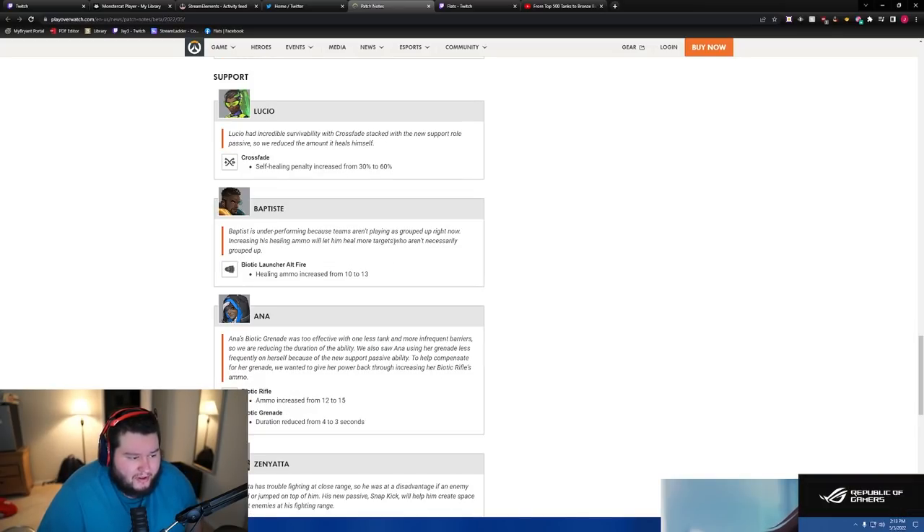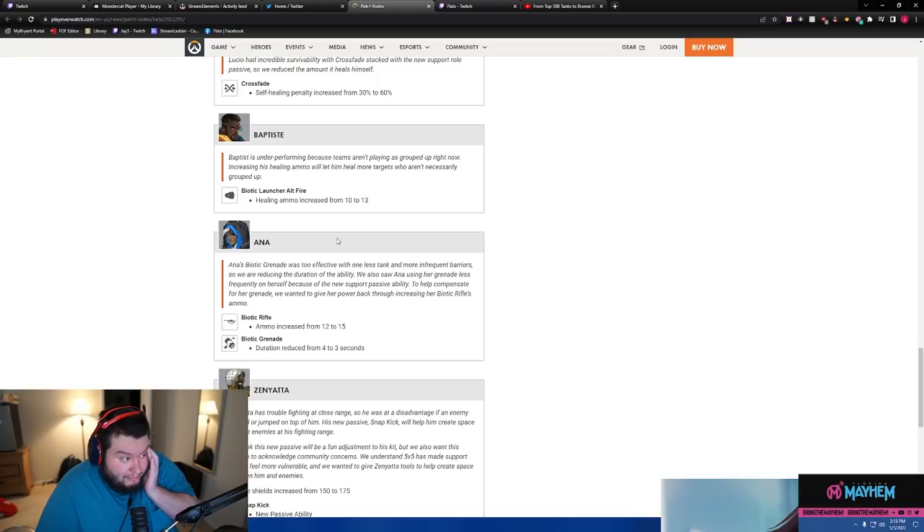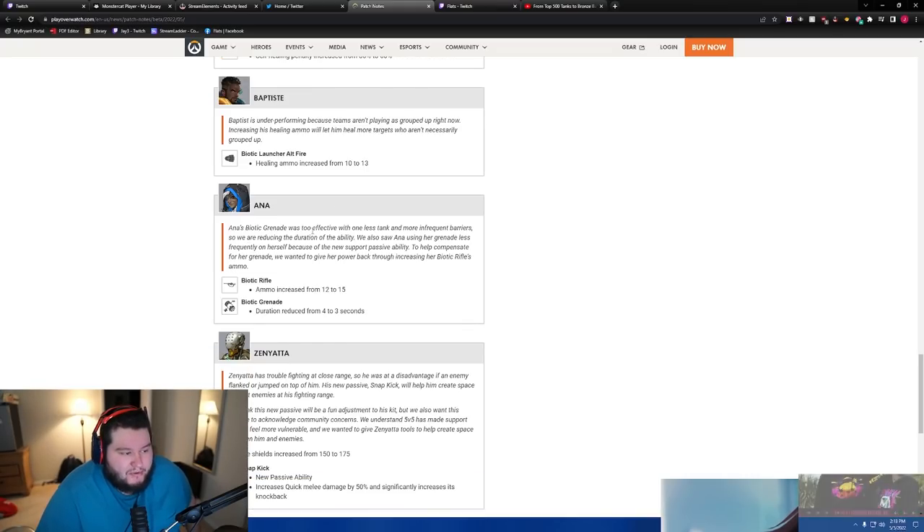Baptiste is underperforming because teams aren't playing as grouped up right now, so increasing his healing ammo — up from 10 to 13 — lets him heal more targets who aren't necessarily grouped up. Also, his Biotic Field was too effective with one less tank and more infrequent barriers, so they're reducing the duration. Ana is using her grenade less frequently on herself because of the new support passive, so they gave her power back through her biotic rifle — ammo increased from 12 to 15.